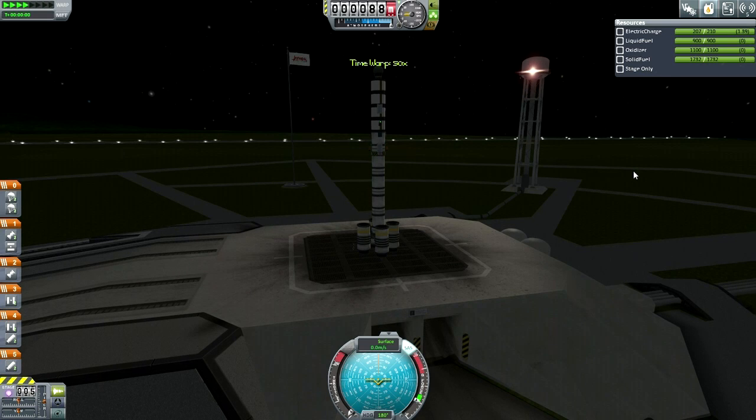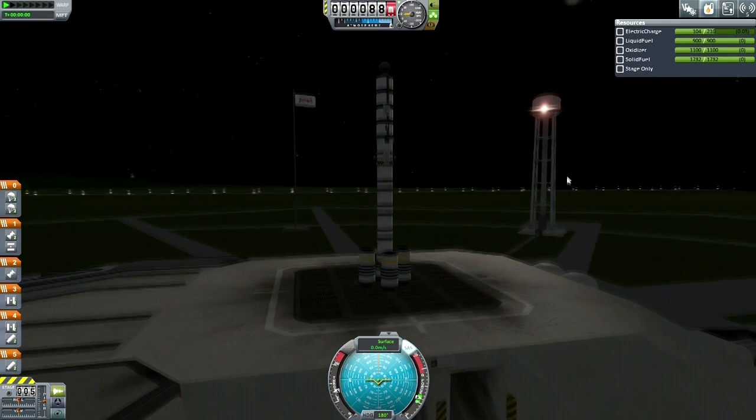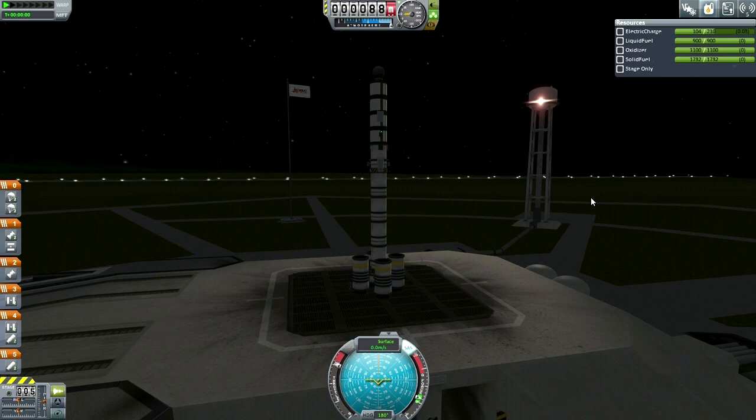Here it is out on the launch pad. I tried to time warp to daylight, but I noticed my electric charge was diminishing — in nighttime the solar panels don't really work. I have unlocked solar panels in the tech tree, but they don't work in this case. So I had to stop time warping and just launch.